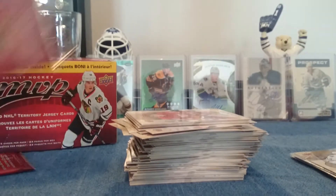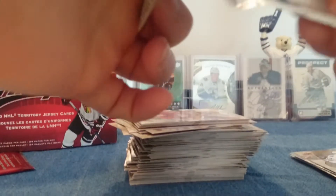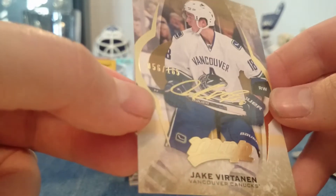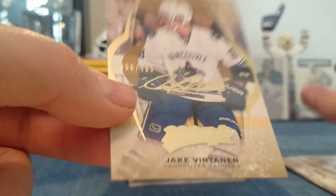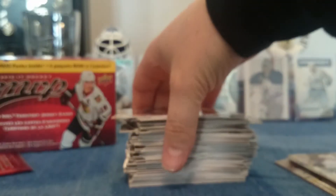More base. Two more packs. Anything good — something. Oh, there we go — that's different. This is a Jake Virtanen numbered to 165. I don't know if it's gold looking, so I don't know if they consider that to be a gold script, but it is numbered to 165. So that's something.